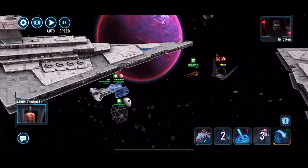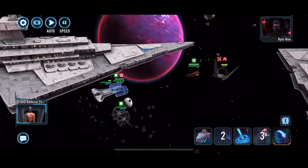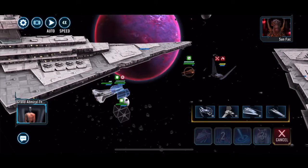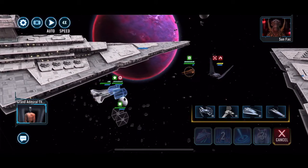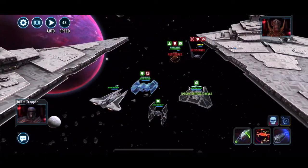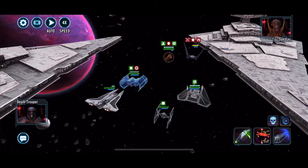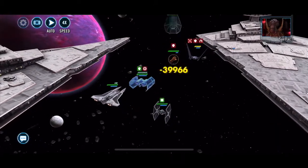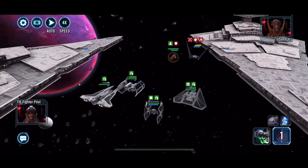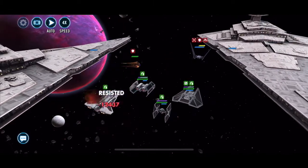Unfortunately the two nodes I went against are pretty much like-for-like capital ship-wise, and therefore more darker side — although we had the Ghost and Phantom popping in on the 5E ones.